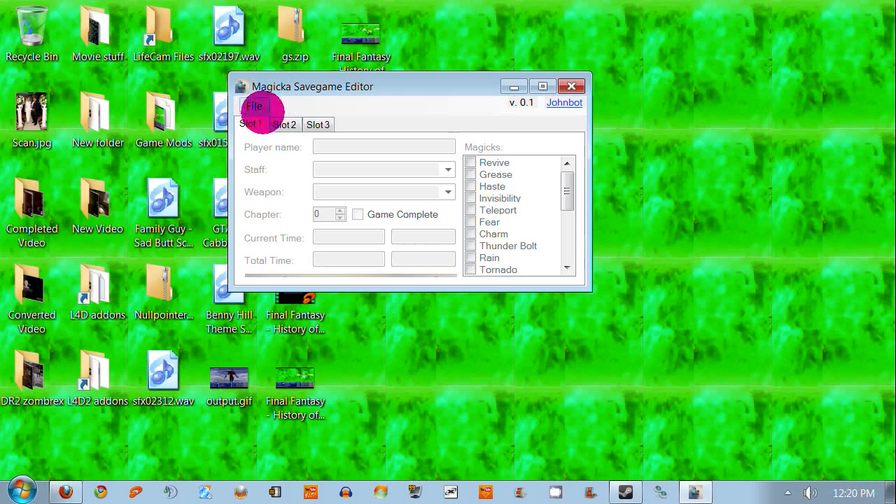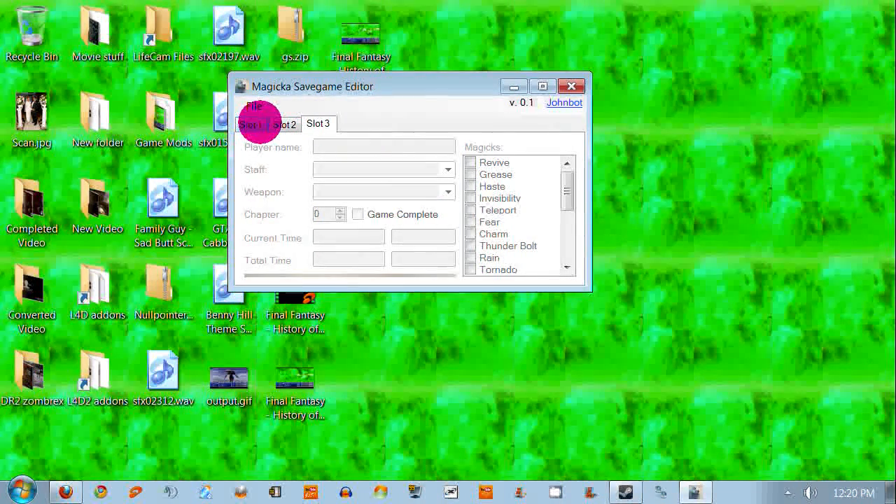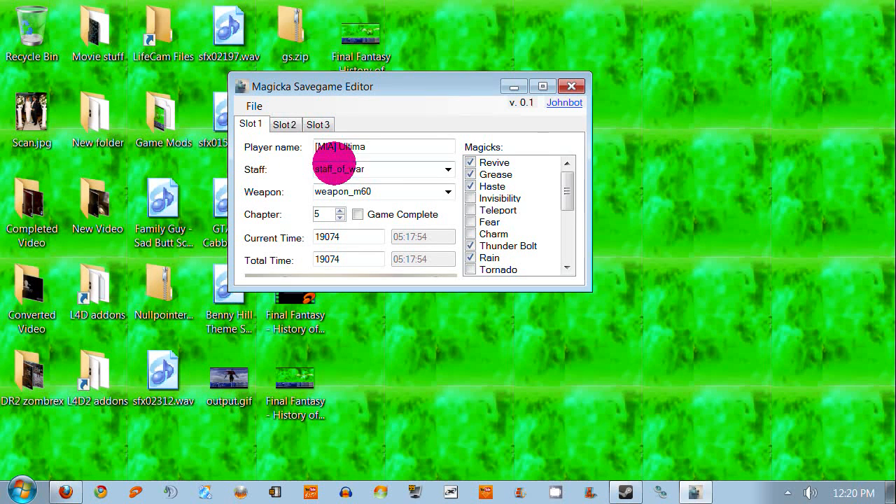So what you're gonna do is go to File, Open, after launching. You're gonna go to campaign.save and open it. Now, depending on how many slots you have used — I have two of them. I have my save and it says your Steam name, which one is Ultima. And I just noticed this — you can also select your weapons. Oh, that is sick! I'm gonna try the weapons out now.